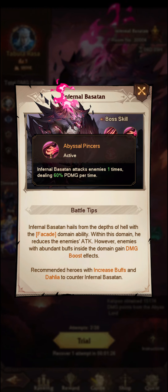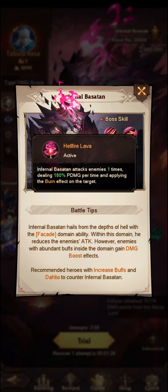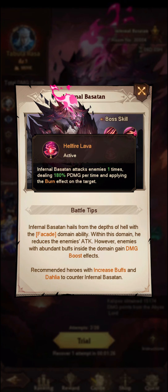The first active ability: Infernal Bastion attacks enemies one time, dealing 60% physical damage per time. The final ability is Infernal Bastion attacks enemies one time, dealing 180% physical damage per time, and applying the burn effect on the target.